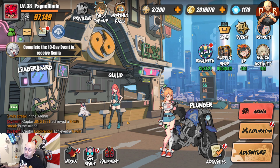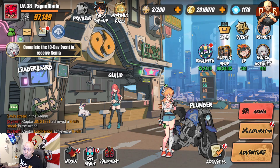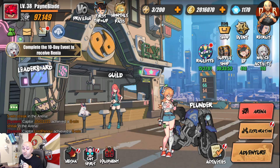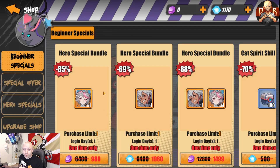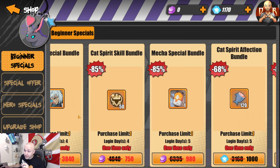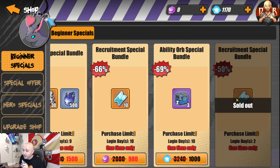Another mistake I've been making: going to the recruit section and using crystals to summon — don't do that. Instead, go to the shop section. The supply shop deals — avoid those. The free-to-play shop is where you want to focus. There's a beginner special area with bundles. Avoid the expensive 10-pull bundle; there's one that's half the price — around 1,000 crystals — that you need to log in for two days to unlock. That's the one you want for recruitment tickets.